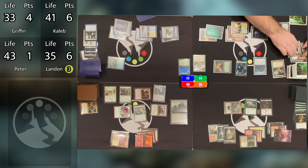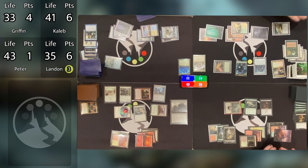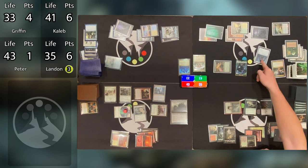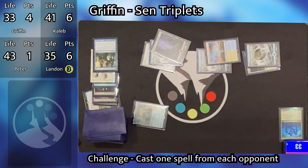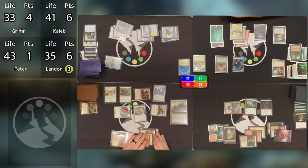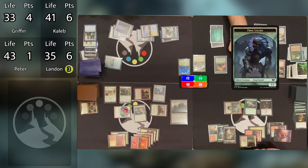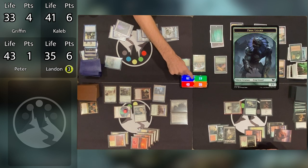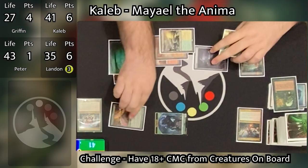Not only is Griffin getting those exile effects — it's the same two spells we've already seen. We've now seen three Path to Exiles and three Swords to Plowshares this game. It's almost as if Griffin were running multiple copies in his deck. Caleb elects not to search for that land from Path to Exile because he has a Blazing Archon sitting on top of his library he doesn't want shuffled back in. Griffin passes the turn.